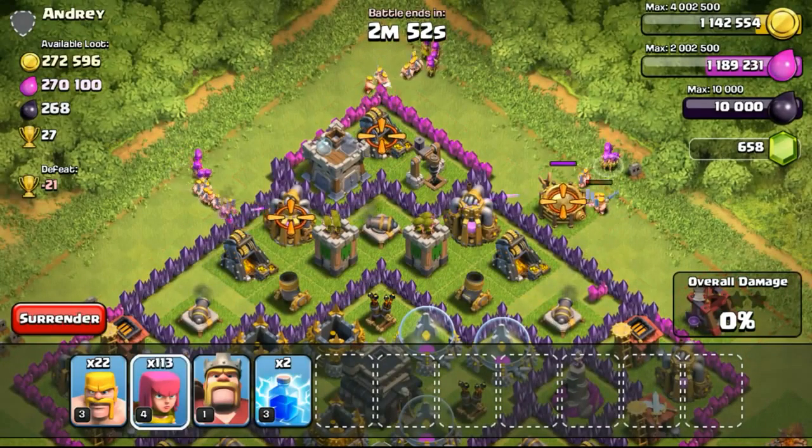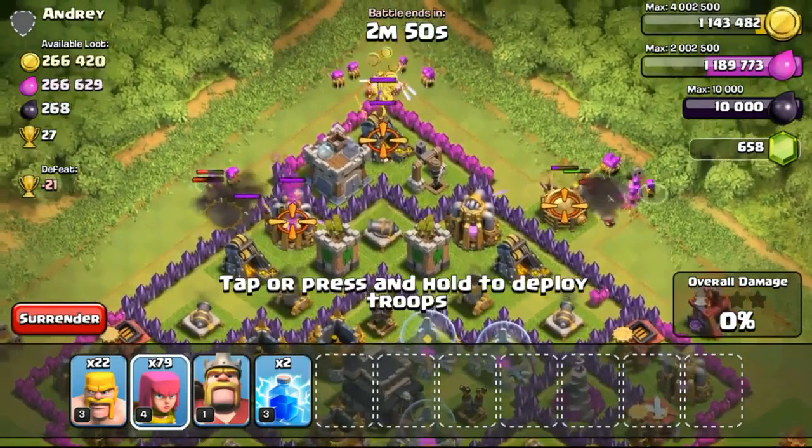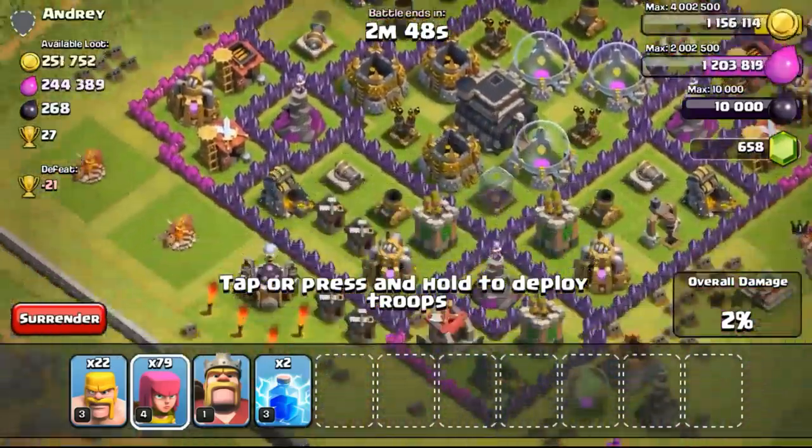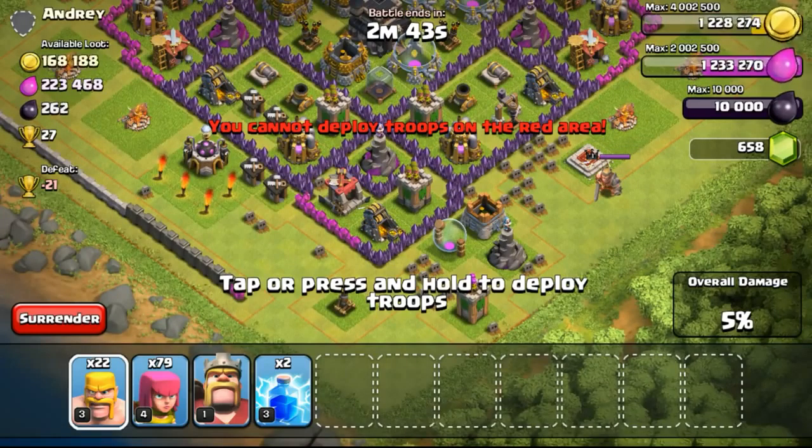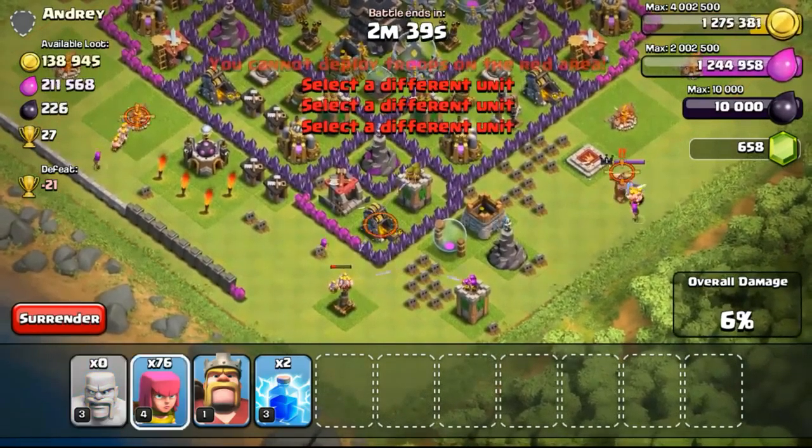The next attack is quite difficult, especially when the gold mines are all separated. But it's not really difficult if you know how to deploy your troops properly — especially spreading your troops out. If you clump your troops together at one spot, you're going to have a problem at the rest of the places because you won't have enough troops to take out the rest.